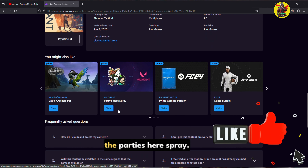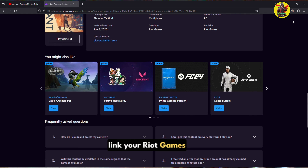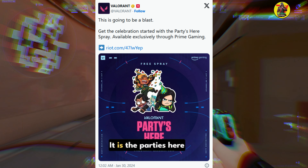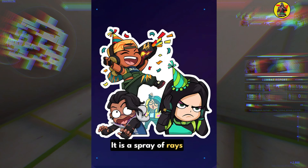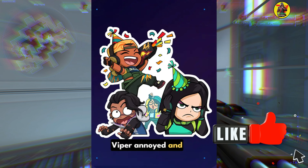The current reward is the Party's Hairspray. And if you have redeemed rewards in the past, you can skip the step that requires you to link your Riot Games account. Time to redeem Party's Hairspray. The most recent Valorant Prime Gaming reward went live on January 29, 2024. It is the Party's Hairspray — you can add this to your spray wheel and place it on surfaces around the map. It is a spray of rays shooting a rocket full of confetti, with Fade running afraid, Viper annoyed, and Killjoy cheering.